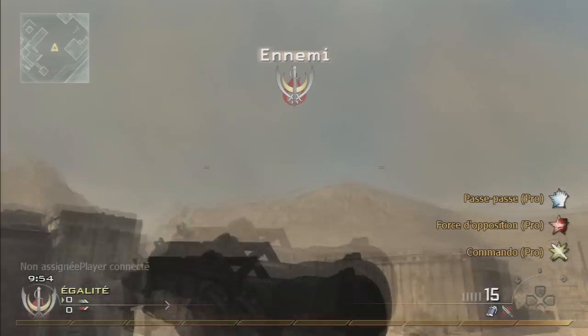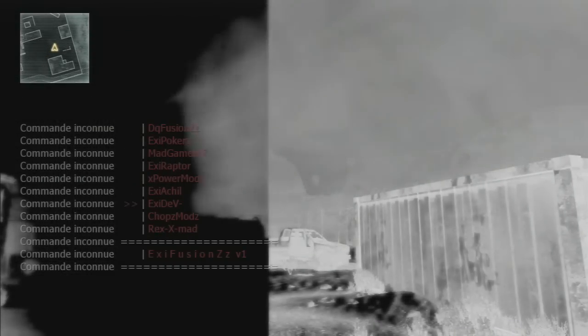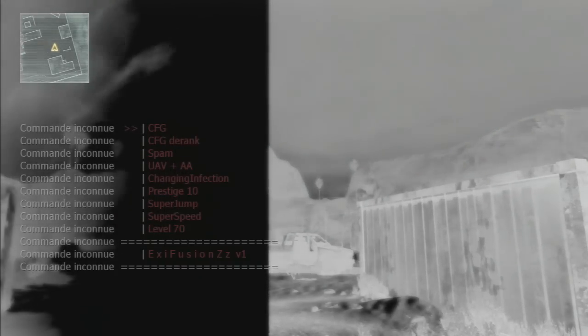Okay so now at number 1 we have the Axie Fusion V1. For a V1 I think this menu is perfect — I love the design, I love the contrast with the red color and the black shader. You can see all your menu options perfectly, there's no problem seeing your options. The menu is pretty stable, I didn't have any problem with it. It's a big menu with a lot of options, and if you like a big menu without any lag I think you'll particularly like this. D-pad up to open, square to back out, R3 to select something. Axie Fusion, you did a good job on your V1. So that was all for my top 10 CFG menus — please drop a like, don't forget to subscribe, it's always appreciated. I'm out, peace!